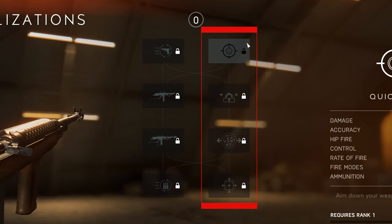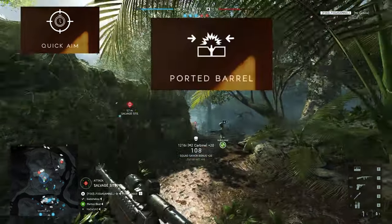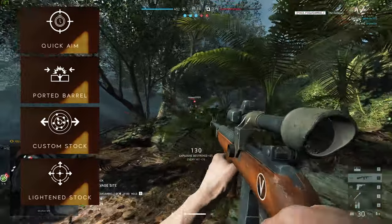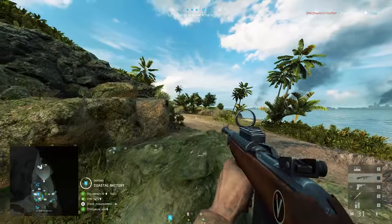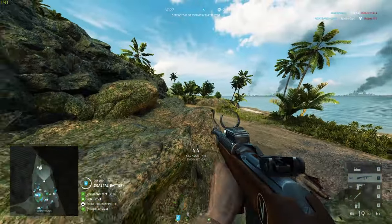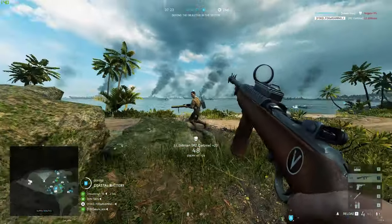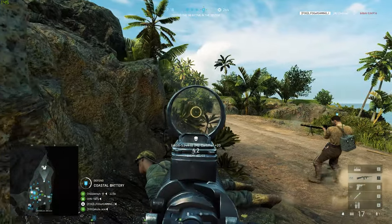The specialization tree on the right is more geared towards accuracy and speed. Quick aim allows you to aim at your enemies sooner for a quicker kill, while ported barrel, custom stock and lightened stock synergize perfectly to make you lethally accurate and incredibly mobile while aiming down sights. As expected, the M2 carbine is a remarkably flexible assault rifle that caters to run and gunners and ADS specialists alike depending on which specialization you choose. It may look weak on paper due to its low damage, but its unrivalled rate of fire and low damage drop off make it one of the best weapons in close to mid range firefights.